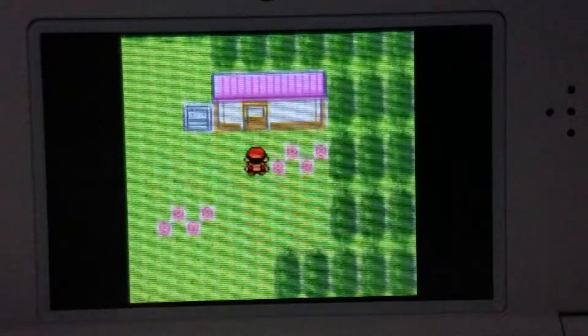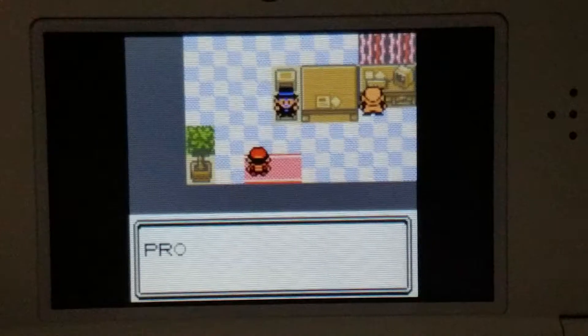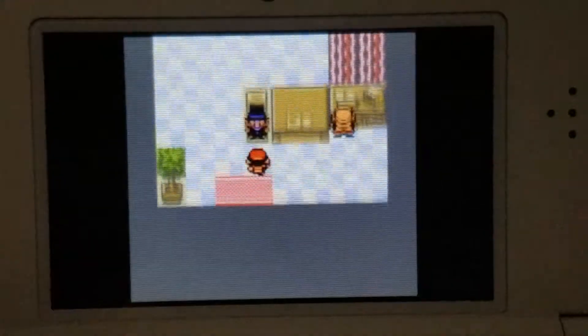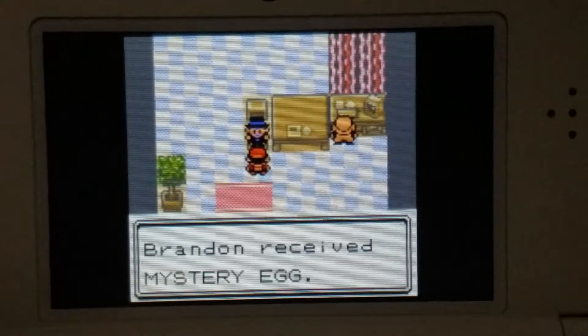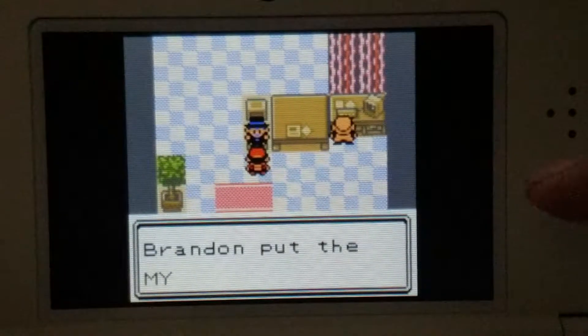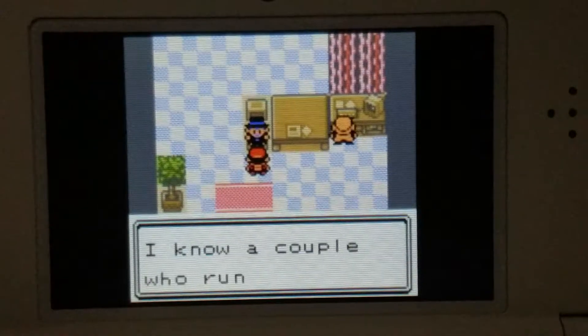So up here, this house — you're going to go in here and immediately it triggers the conversation. He just talks about a bunch of blah blah stuff, and he's going to give you an egg. And then this is Professor Oak.